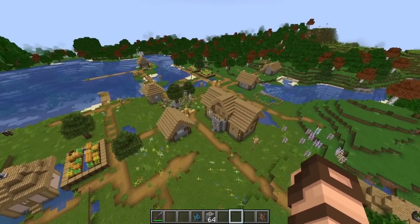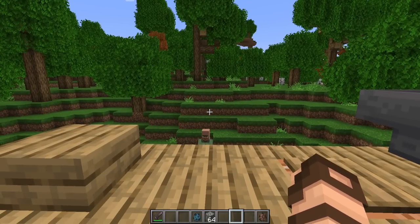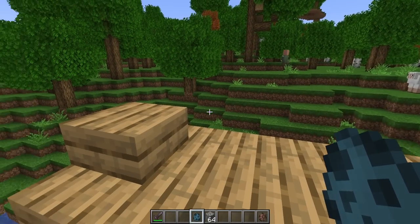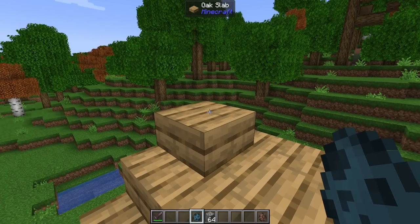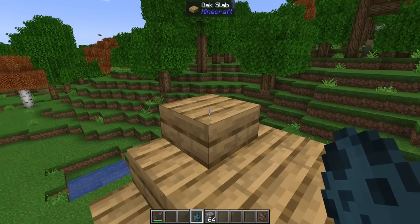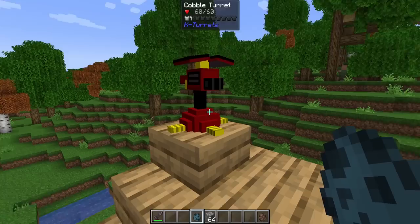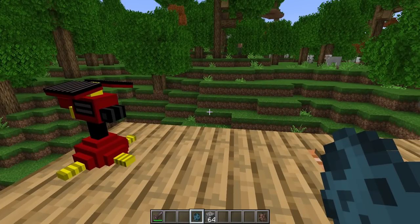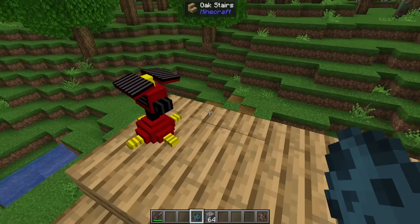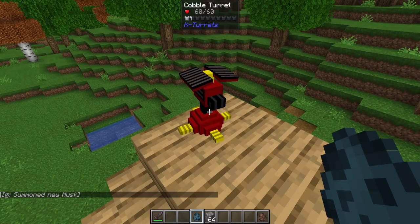I have a village here that I've set up with several small defensive stations just so that we can better show off what some of these things can do. I'm going to place this cobble turret on top of this oak slab, which is actually on top of an oak plank. A lot of the time you cannot place these things on top of a half slab, but guess what — you can. And if you break the slab, it will fall down. These are entities, not just blocks — you can interact with them in a multitude of different ways.